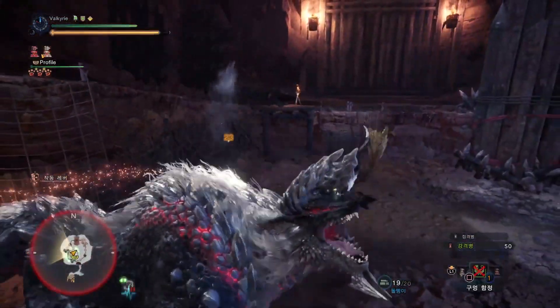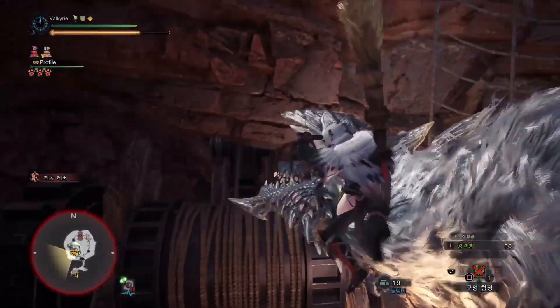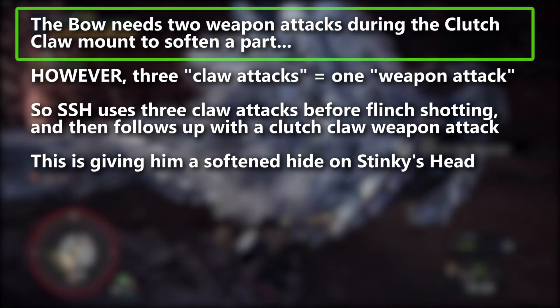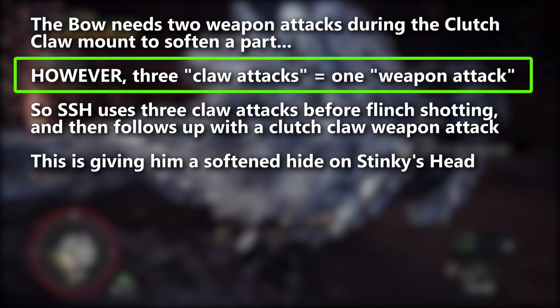Let me explain why he's using three claw attacks. So he uses three, turns the Zinogre into the wall, and then flinch shots. What's the reasoning behind that? Well, this is something not everyone knows. There are weapons where in order to soften a monster's hide, you need to get two weapon attacks off when you clutch claw — you clutch claw the monster, use a weapon attack, and when you've done that twice, the monster's face or body gets softened. But there's also a rule where three claw attacks are equivalent to one weapon attack. So when you grab a monster, rather than using your weapon attack, you can use three claw attacks instead.